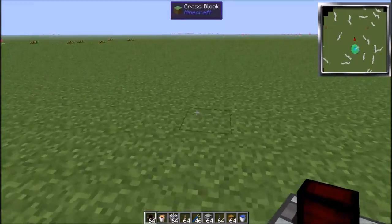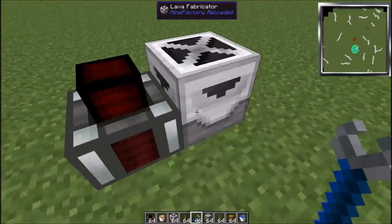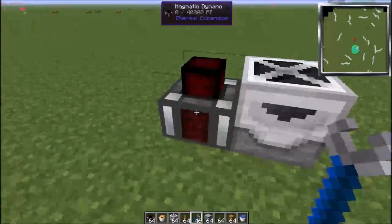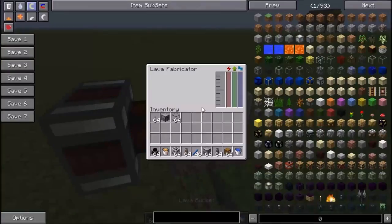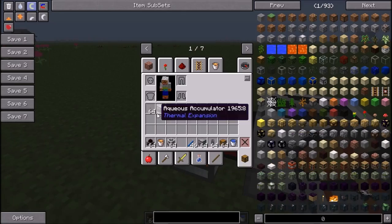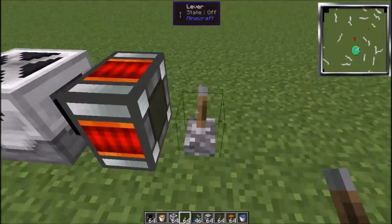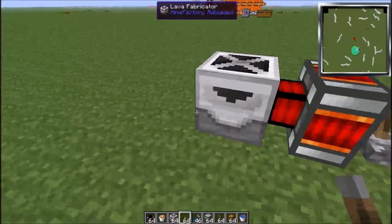So what you need to do first: place your magnetic dynamo. Then place your lava fabricator. But you see — why isn't it connecting? Because you need a crescent hammer. I showed you guys actually in my first tutorial. You just right-click on this and it will connect. It needs to get powered up — it's a lava fabricator, it needs lava. You put the lava in here, as much lava as you can. Now it's full with lava. You can also put a lever on it to turn it off so it stops putting lava in.